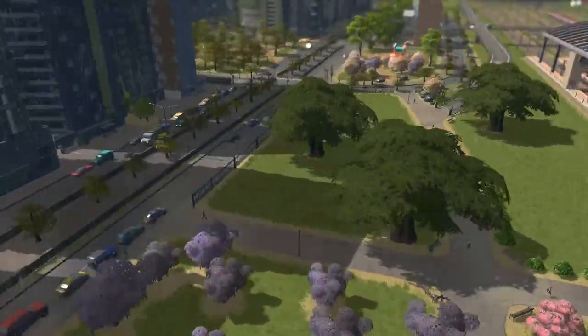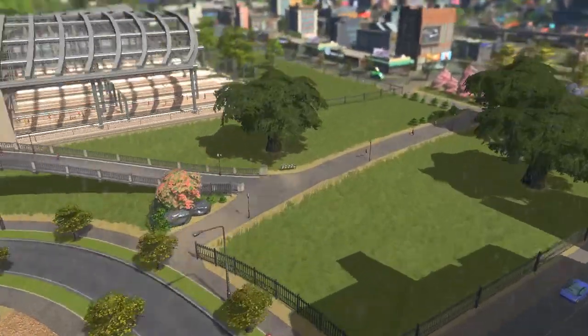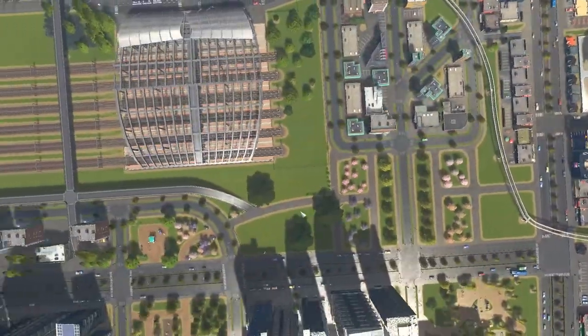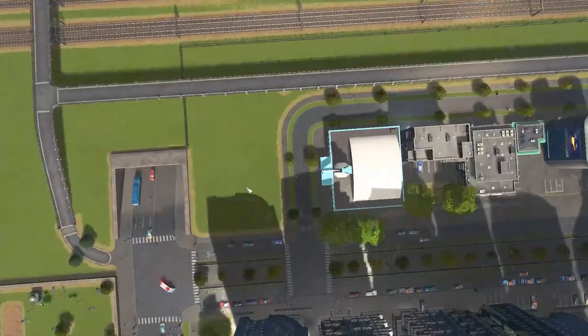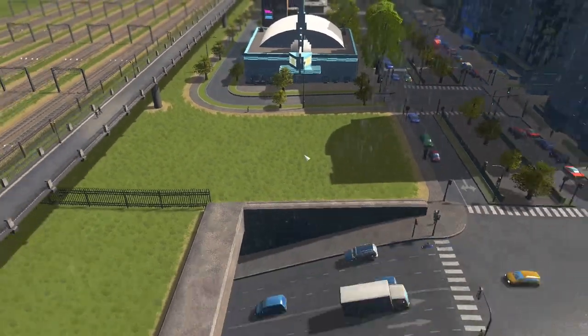That links up to the other side of town as well, and we have our little gate too. Really happy with how this area turned out — it's not quite finished yet, so a bit more detailing to do. We'll probably place some trees in here as well, maybe a little park area and a gazebo next to the main road.